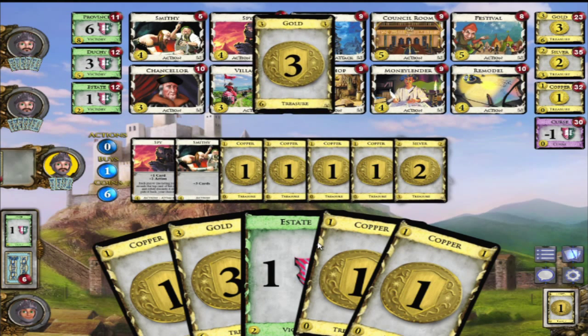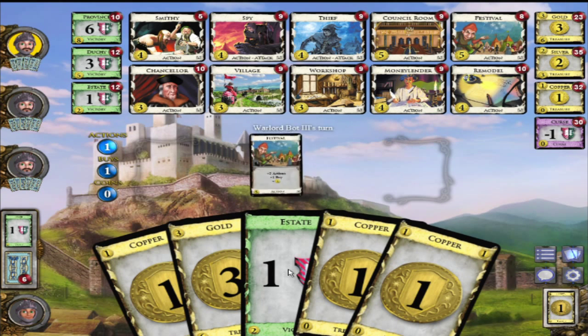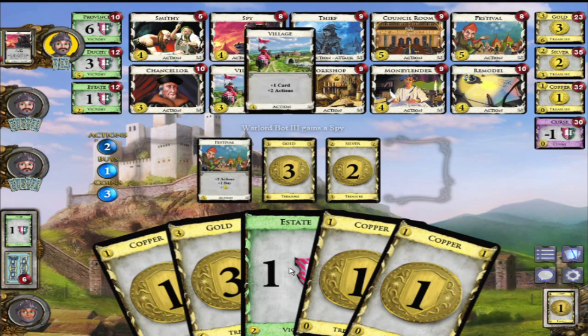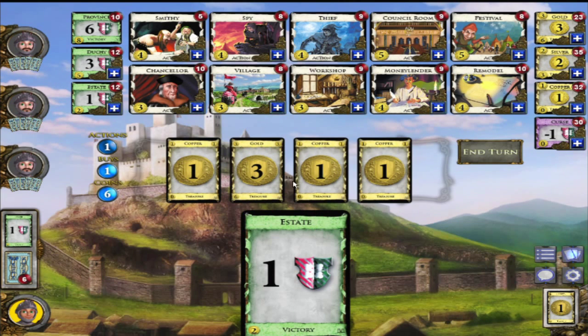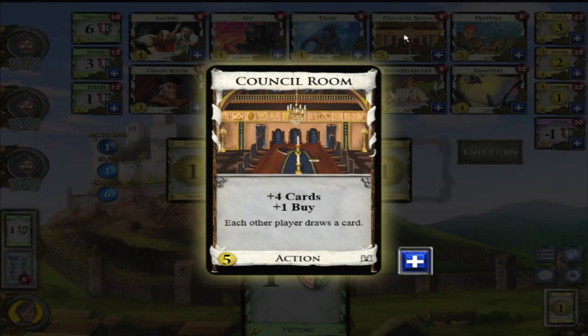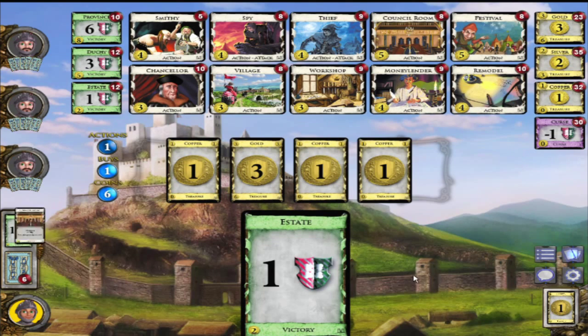I'll do Money Lender, trash copper, play my things, buy another gold. That guy played Spy - oh, he got a Province! Play treasures, I have six. I kind of want to buy a Festival - that'd be pretty legit. Actually I'll buy Council Room.